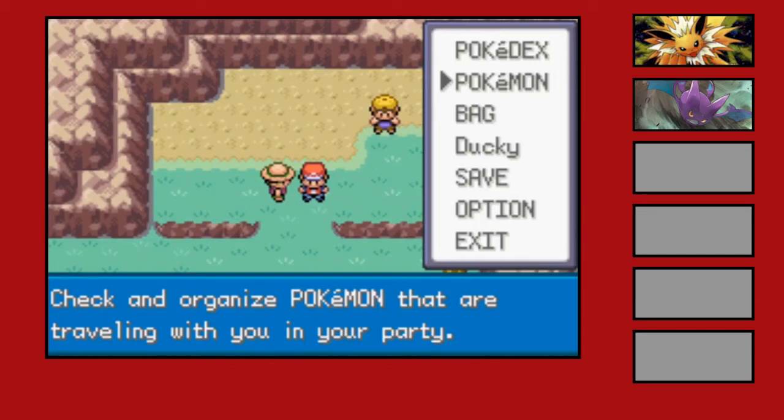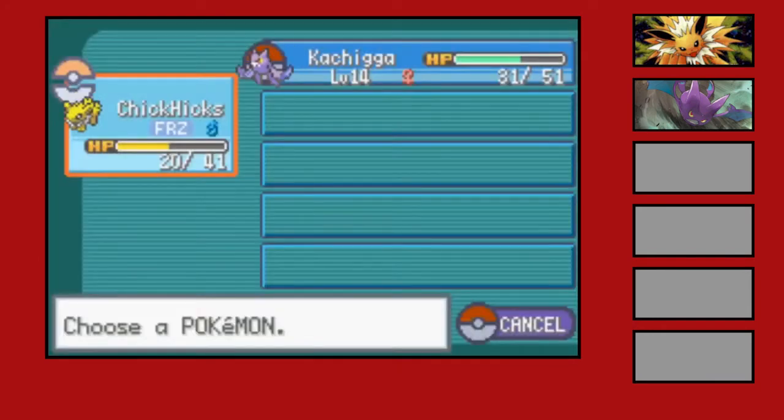Hey, what's up guys, welcome back to the channel and welcome back to the series. This should be episode 4 of the Pokemon FireRed Wedlock. As you can probably tell, I've been messing around with overlays between the last episode. We now have a nice background for the video — off to the left is the game screen, and off to the right I should have six boxes for each of the Pokemon I can potentially have on my team. With that out of the way, let's do a quick team recap.